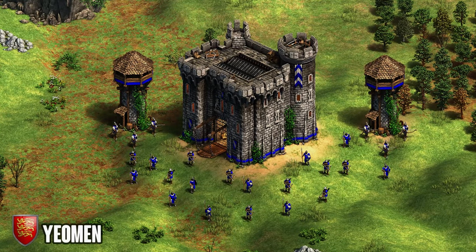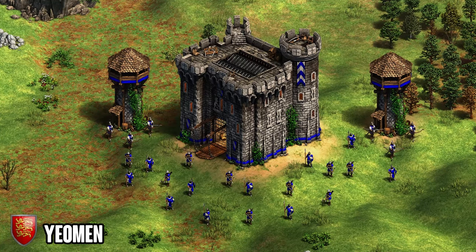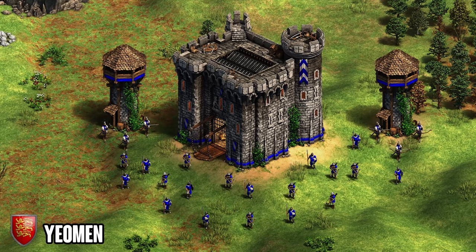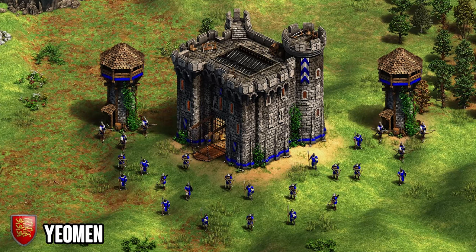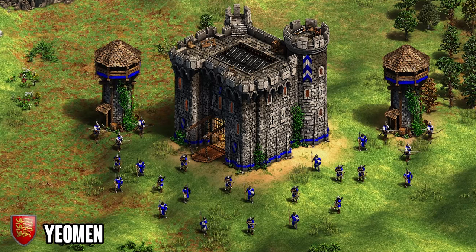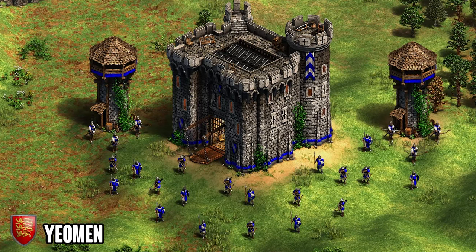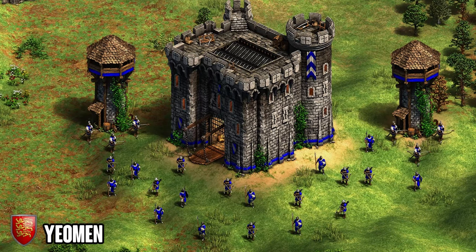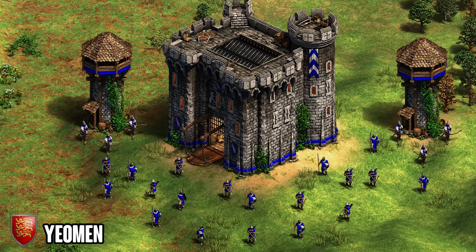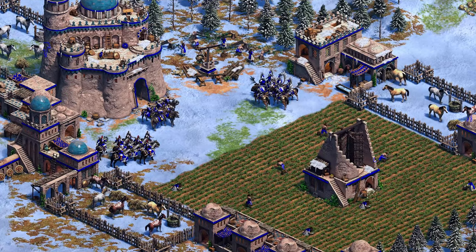Lastly in the honorable mentions we've got Yeoman for the Britons. Yeoman gives their foot archers +1 range and their towers +2 attack. I initially wanted to include this in my top five, but it just didn't make the cut — the price is very high, making it hard to pick up early, and it really feels like a late game technology. With Britons you're already getting a lot of range from your civilization bonus, so sometimes I don't even prioritize it. It does apply to skirmishers giving +1 range, which we know is strong, but the Britons don't rely that heavily on skirmishers. If it were a top six list it would be here.